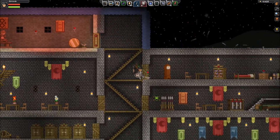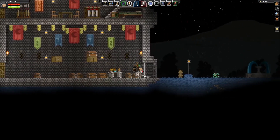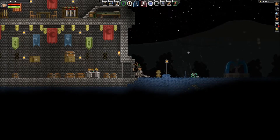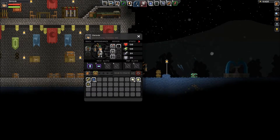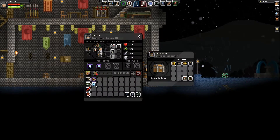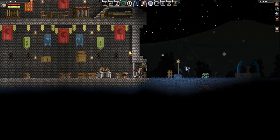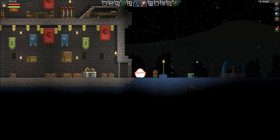All the rest of the stuff that I'm gonna need is back up at the ship. Long flight of stairs. Did I get enough stuff out of my inventory? So back up to the ship.